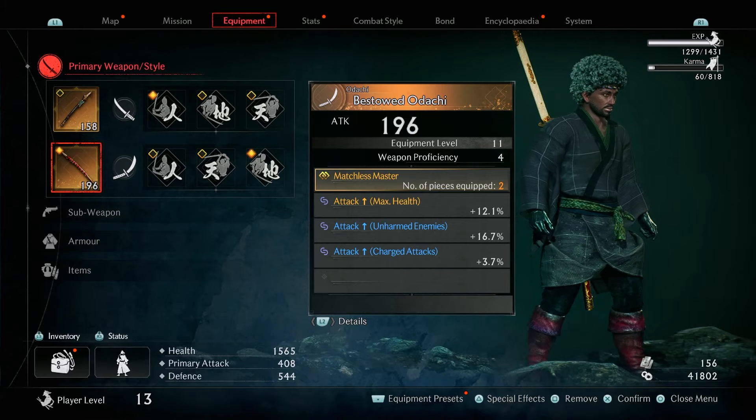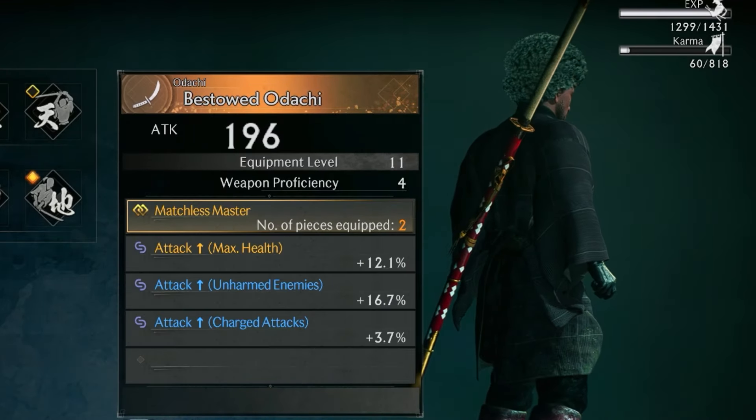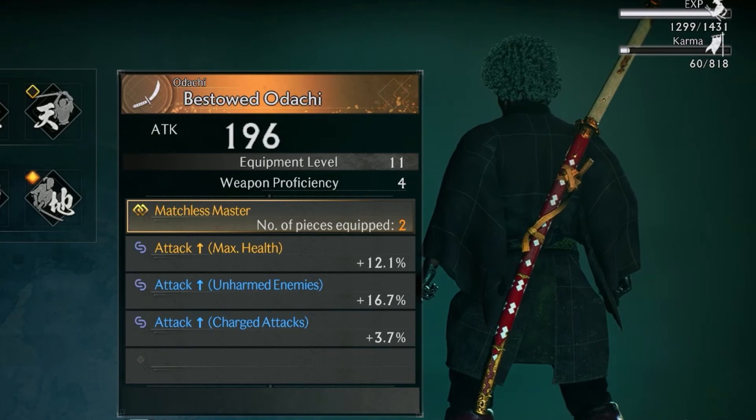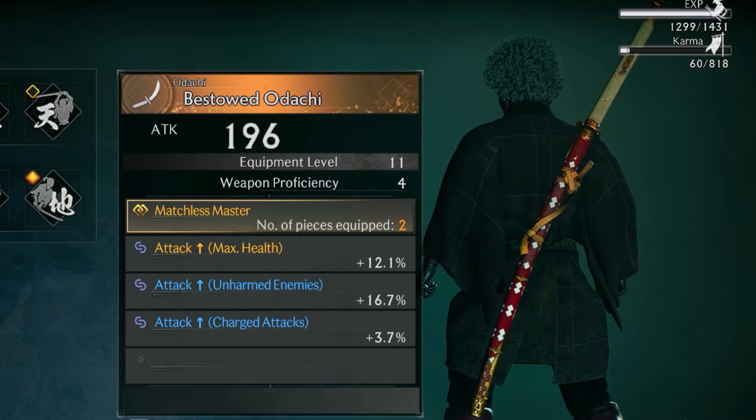If you look at my character's weapon, I'm currently using the Bestowed Odachi and it looks like quite a nice weapon in terms of how it looks, and it also does quite a lot of damage.